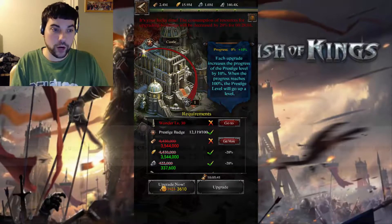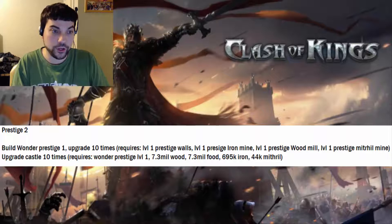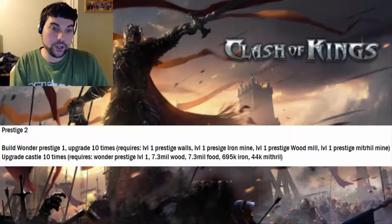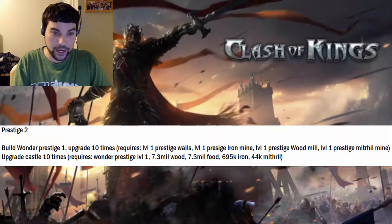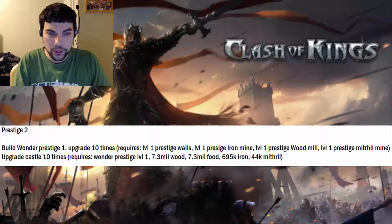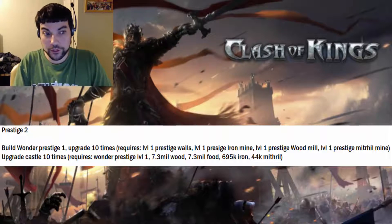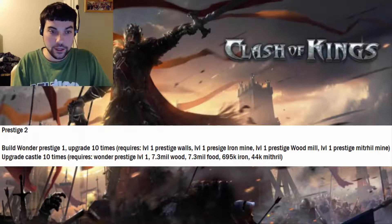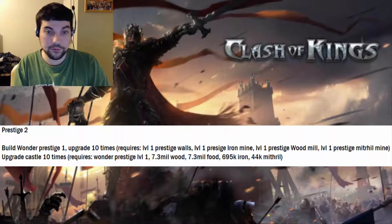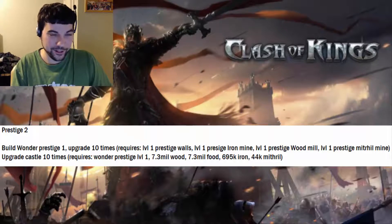Once you have prestige 1, start working on prestige 2 requirements. Go back to your wonder — remember, you'll upgrade it 10 times as normal. The building requirements are level 1 prestige wall, level 1 prestige iron mine, level 1 prestige wood mill, and level 1 prestige mithril mine. This is probably one of the easiest wonders to upgrade, so you have a bit of breathing room since mills don't cost a whole lot. After completing those prerequisites and upgrading the prestige wonder 10 times, go back to your castle and upgrade it 10 times — resource requirements are 7.3 million wood, 7.3 million food, 695k iron, and 44k mithril.